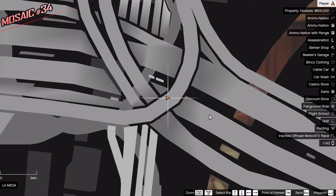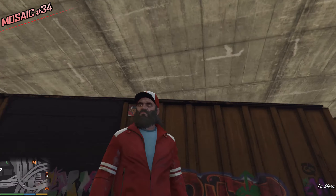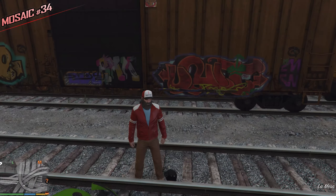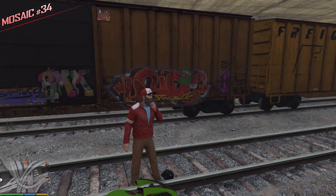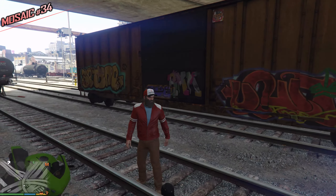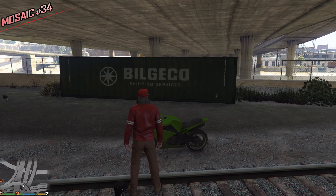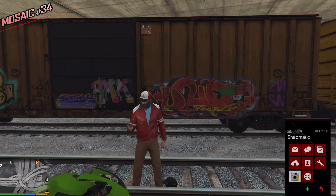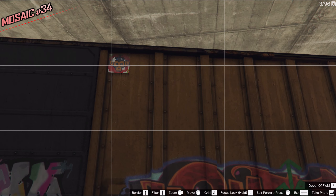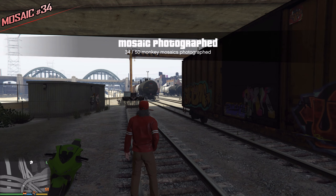This one sucks majorly — it's so hard to see, and it's not on the highway, it's below the highway which is above us. Below it we can find these trains — there are so many trains. Look for the one with the red graffiti, the gay graffiti, and the yellow graffiti, looking at the Bill Jekyll shipping services container. Take your camera out and take a picture — it's a little elevated. Good luck finding this one — I had some issues but managed in the end.